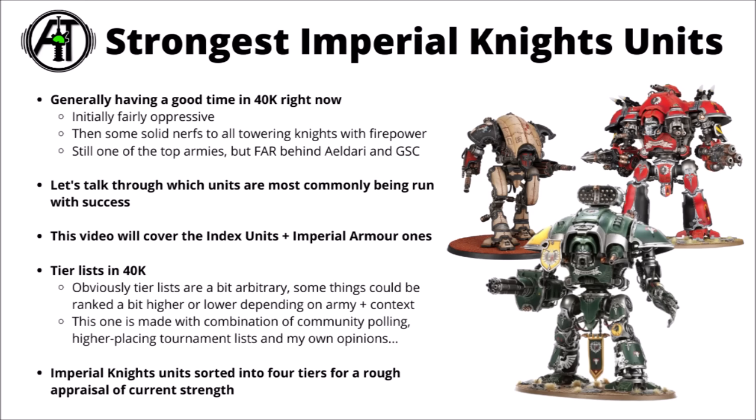In this video I thought we'd talk through which units are most commonly being run in competitive lists with success, which ones are rated as strongest, and which ones are weakest out of the Index and the Imperial Armour, and go through every single knightly datasheet available to us, and the pros and cons of each. I've ranked them into 4 rough tiers, obviously always a little bit arbitrary depending on what your army is building around and what your playstyle tends to be with the knights, but just a rough gauge of their power level, both based on my opinion, a recent channel poll, and what's been run to some success in competitive lists. In general most of the patterns do seem at least fairly playable though — knights are definitely in a good spot.